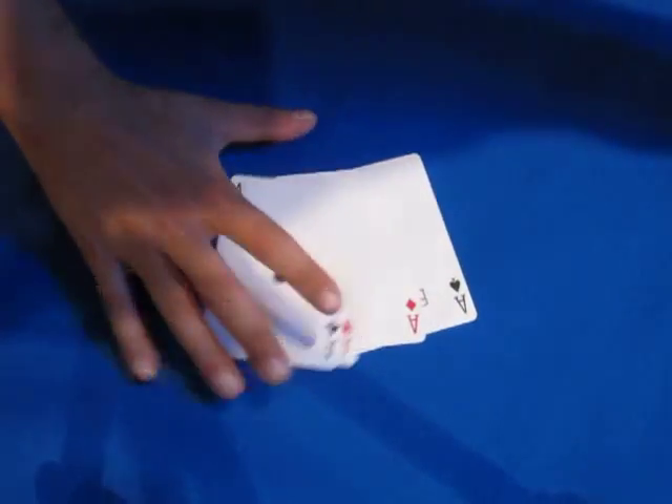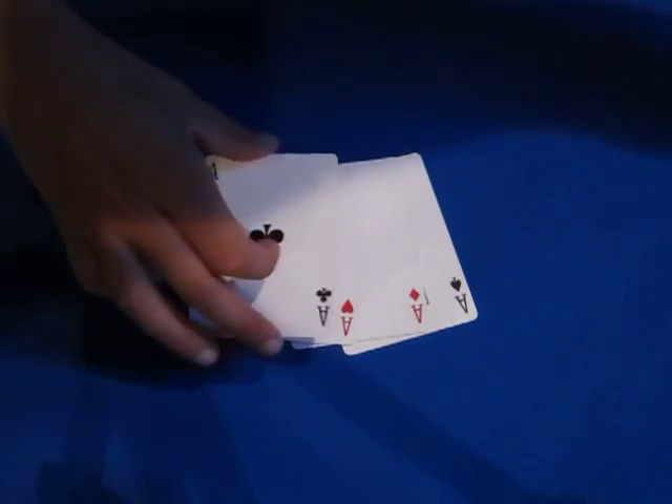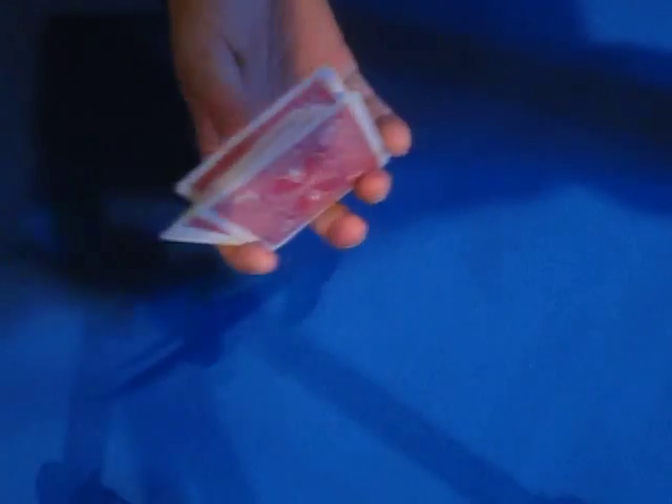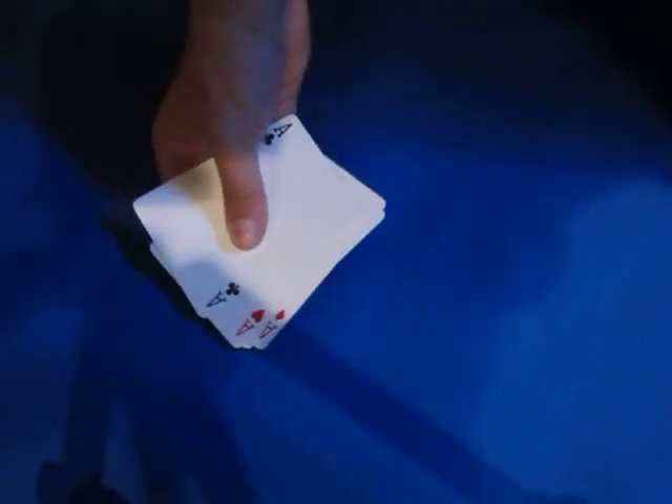You've made all four aces flip over, and that is Twisting the Aces. Okay, here's how the trick is done. What you need are four aces.